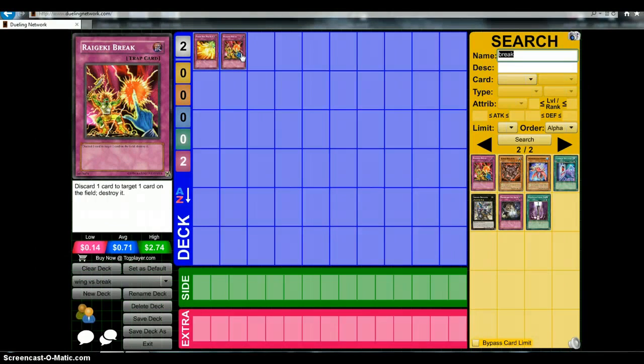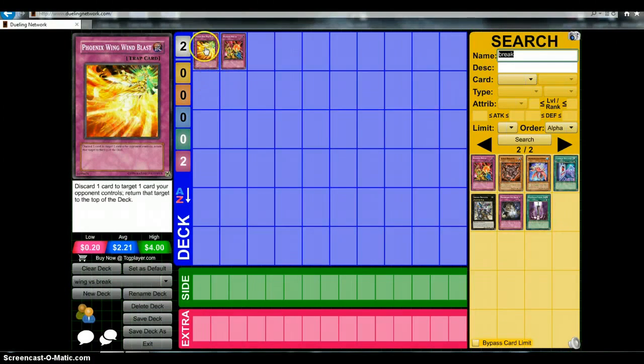But it also all depends on the situation, and they're both very similar. Like, if your opponent plays Star Eater, as soon as they enter their battle phase, you can just go Rageki Break and pop the Star Eater. But in that situation, if you're most likely going against Dragon Rulers and they're using Star Eater, Phoenix Wing Wind Blast is going to be better against Star Eater.